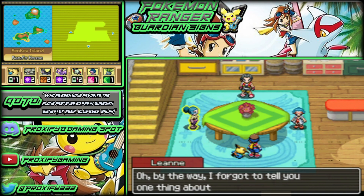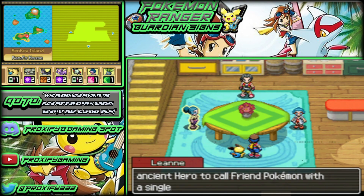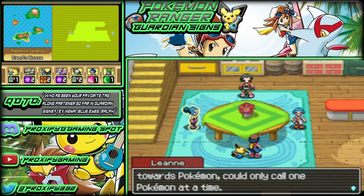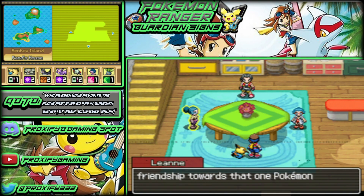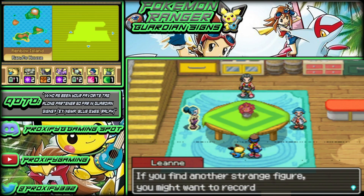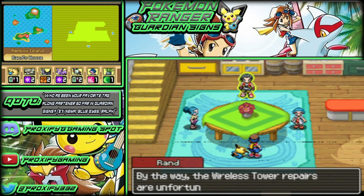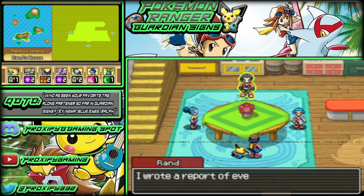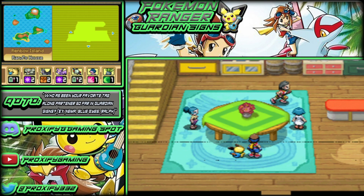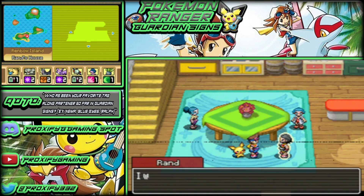Rand also tells us one more thing about the signs: in addition to writing Raikou and getting its assistance, it's possible for the ancient hero to call a friend Pokémon with a single sign. However, even if the hero has strong pure feelings of friendship toward a Pokémon, they can only call one Pokémon at a time — and must direct their feelings toward that one Pokémon. If you find another strange figure, record it in your styler. Also, the wireless tower repairs are taking longer than expected, so Rand wrote a report for us to deliver to Murph.